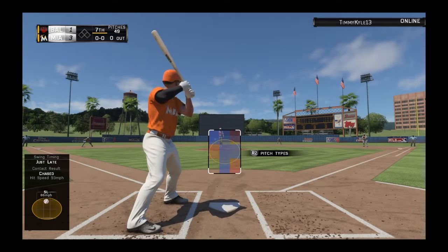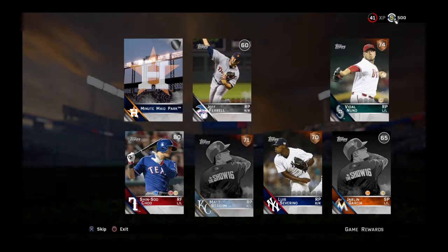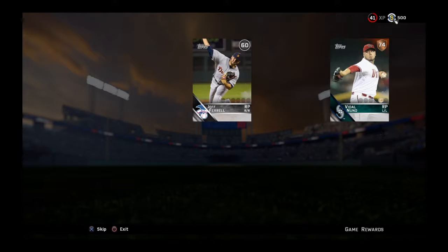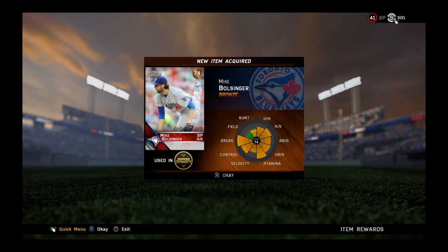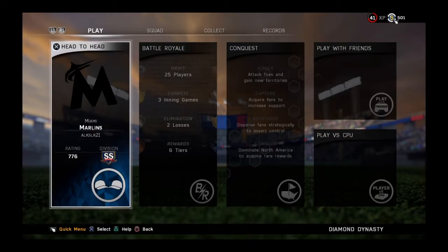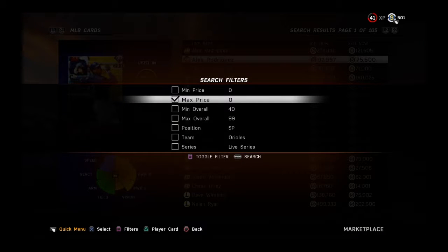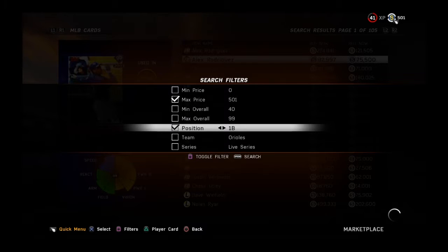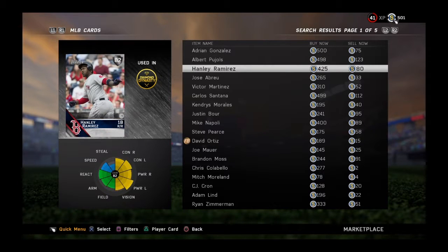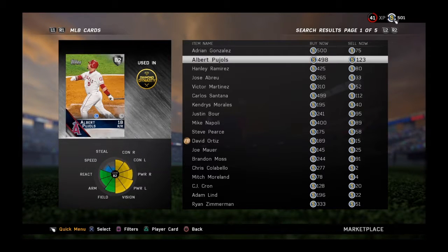All right, let's go see what we get. We got to be nice. We'll get Vidal... we'll get Mike Balzinger. Let's go get a first baseman. Got a bunch of nice ones.